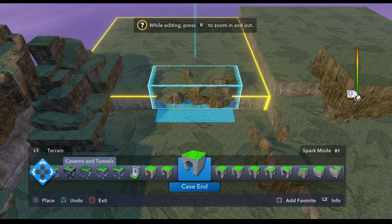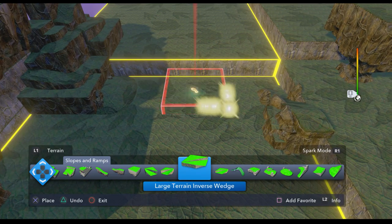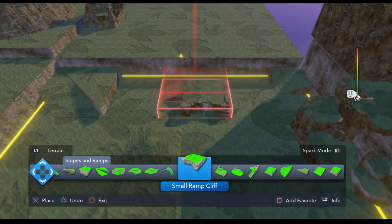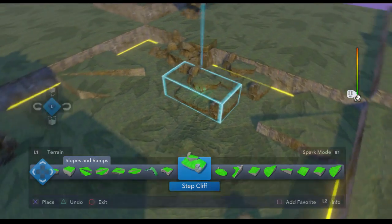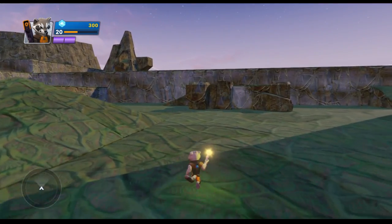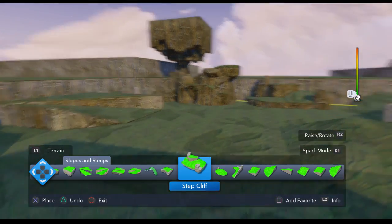I've got that ramp there. You can have different ways to get up on these taller ledges. Let's see this piece — small ramp, cliff. I'll put that there. I got the step cliff. I don't want to just have a bunch of cliffs. I think I want to maybe take away some of these steps — just put hills or just put mountains there so you can't actually get up there that easily. I'm going to have to plan this a bit more, because I'm kind of winging it at the moment.